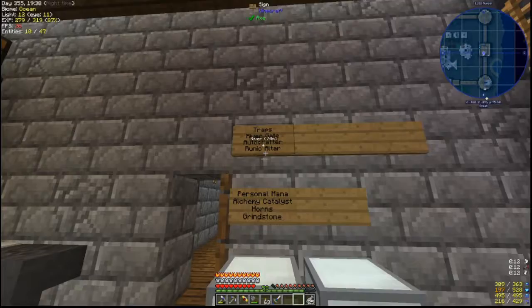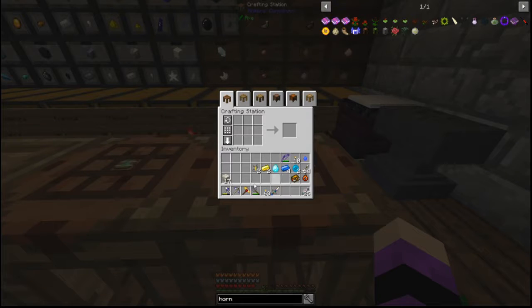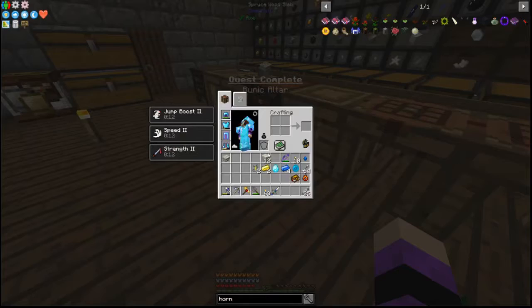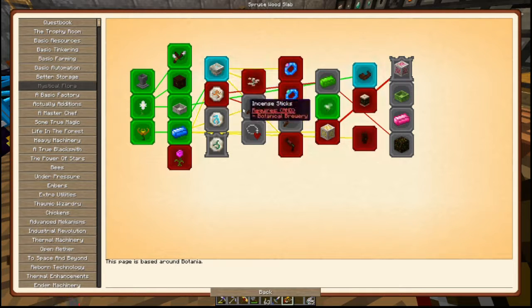The other ones we want to do are the runic altar and the personal mana, as well as the alchemy catalyst. The altar will allow us to start making the runes, which is going to be fantastic because those can start getting us some pretty powerful stuff. That unlocked the elemental runes, the rosa arcana, the botanical brewery, the passive mana generation, the mana blaster, and hitting the drums. Doing that really unlocked a whole lot of things.